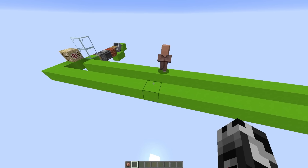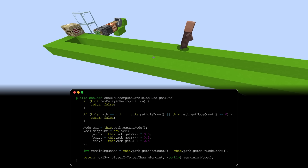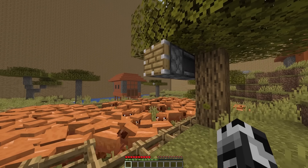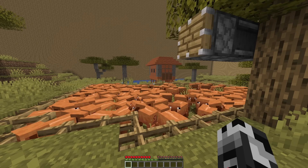Now that we have the fundamentals down, we can talk about some things that make this algorithm abusable — and there are two major things. First, whenever a block updates near the mob's current path, that mob reruns the A-star algorithm again with the same destination in mind. This function has a 1-second cooldown, which means we can use block updates on 1-second clocks to exactly sync with the mob's pathfinding updates and give a villager decision paralysis. Consequently, this also means any transformative block updates near a large number of mobs could cause a lot more lag than just having the mobs alone — so try to use this knowledge for good rather than evil.